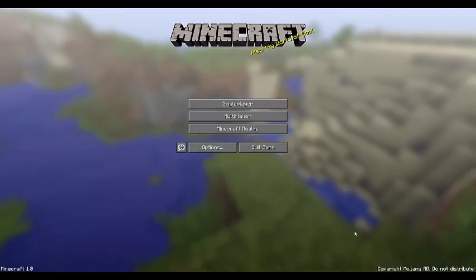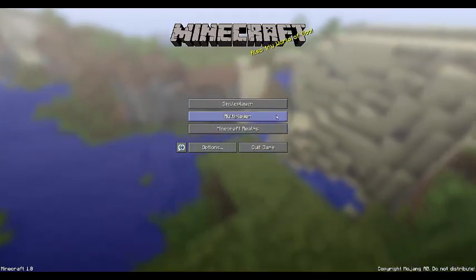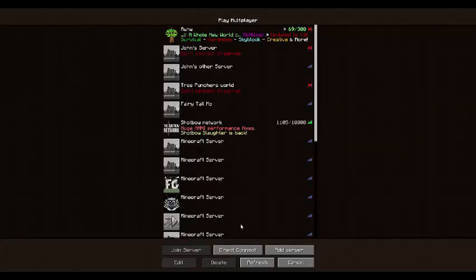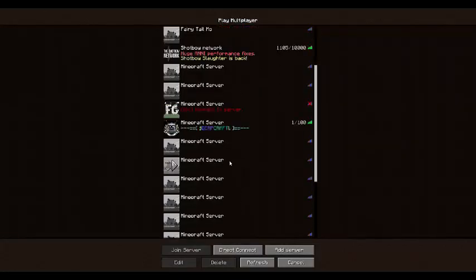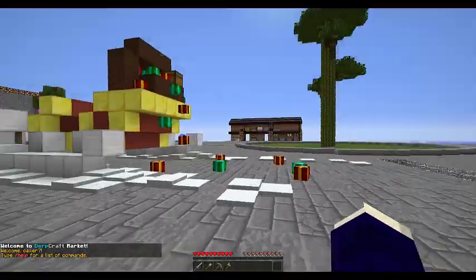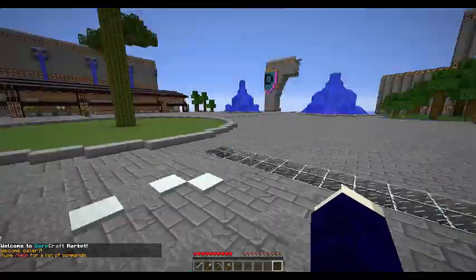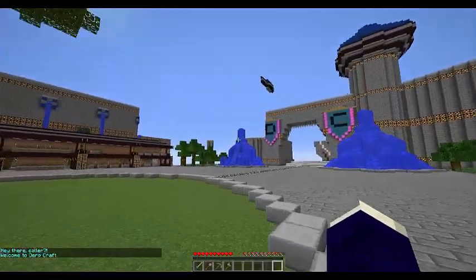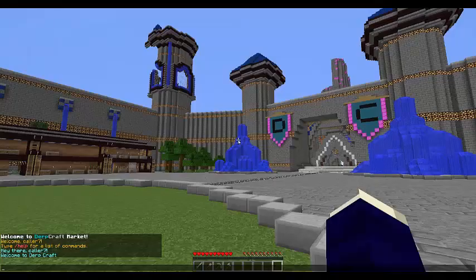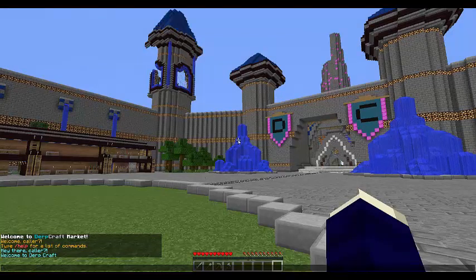Hey guys, it's Calicat7, and today I'm going Greasing! Yooo-hoo! All right, let's see. Out of all the servers I have, today I've chosen Derpcraft to greet. So first what I need to do is get on and look at this beautiful spawn. I'm gonna get up in this hacking client that allows me to get up immediately. I op'd myself so I'm just going to... yeah.